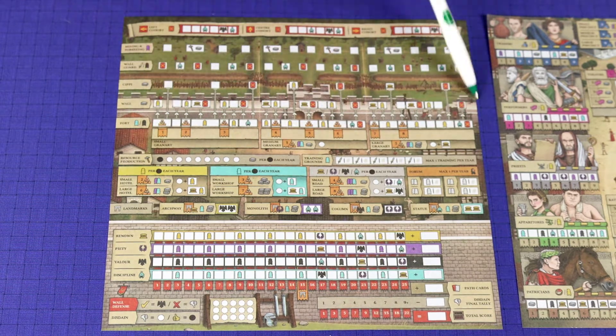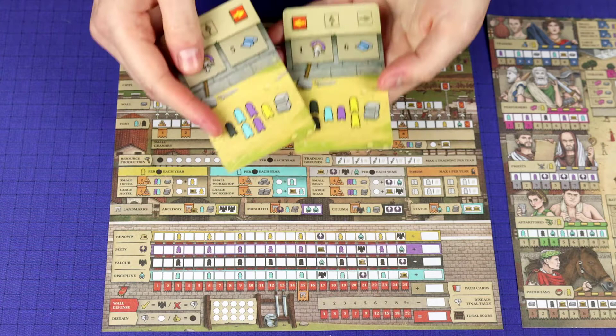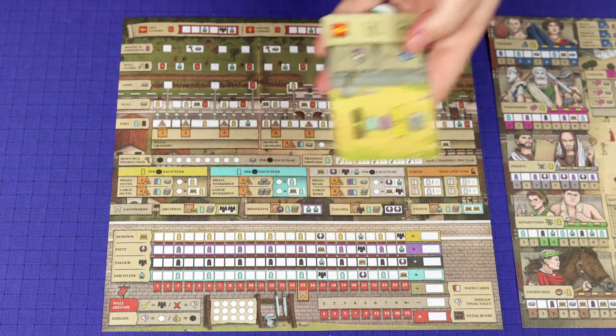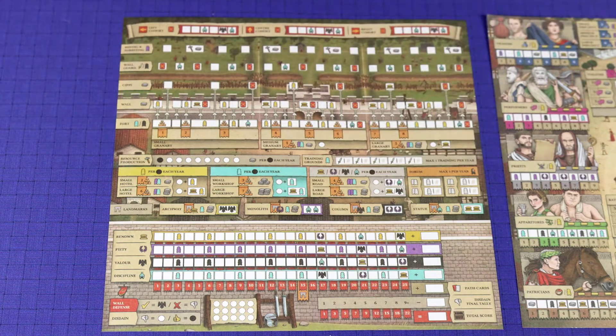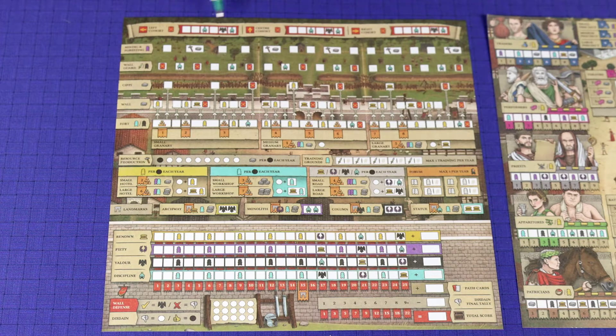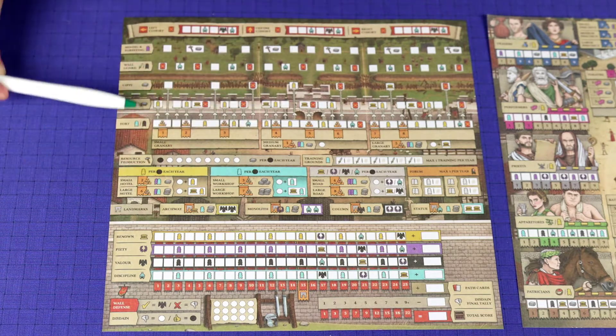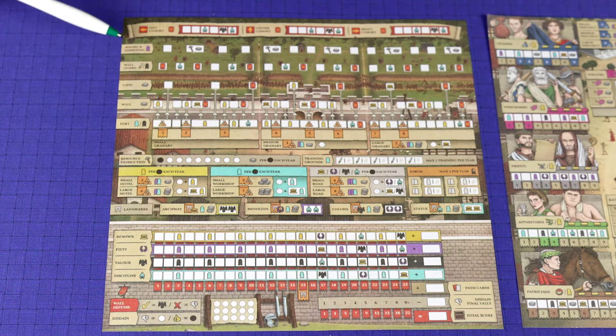This section up here is mainly for your defense. It starts with your cohorts and you fill from left to right. You have a left side, center, and right. This is where you're trying to defend because at the end of the year, Picts are going to be invading on different sides, and you don't exactly know where they're going to come from. If two were drawn, one would come from the right and one from the left, so you have to make your best guess and make sure you're well defended. You also have your fort, wall, sippy, wall guard, and mining and forestry.